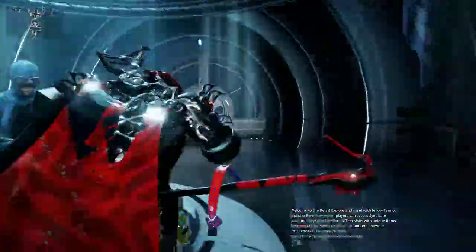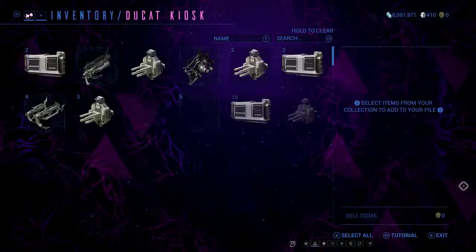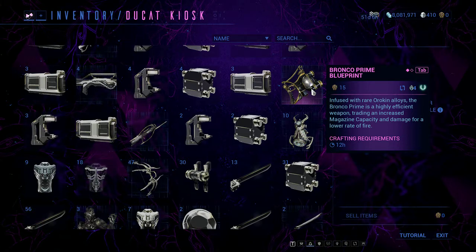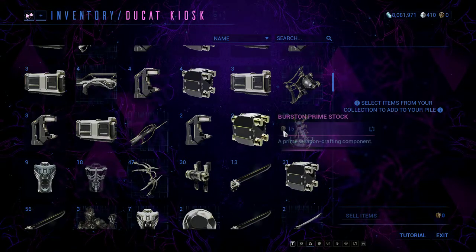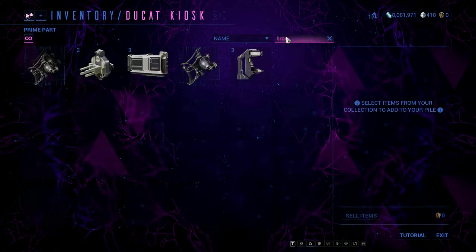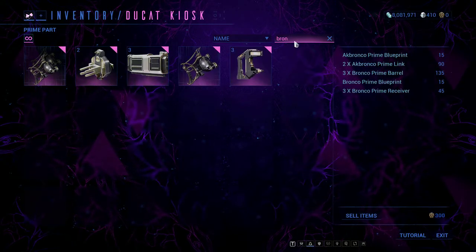Why trade for ducats when you could sell for plat? The simple reason is that by doing this you can gain prime mods. Baro also brings special weapons, some of which are tradable and very desirable — like the Prova Vandal, which is usually around 100 plat. You don't really want to be trading in your vaulted stuff if you can help it. I generally go for a set amount of things I class as prime junk — like the Bronco, which doesn't have great plat value.